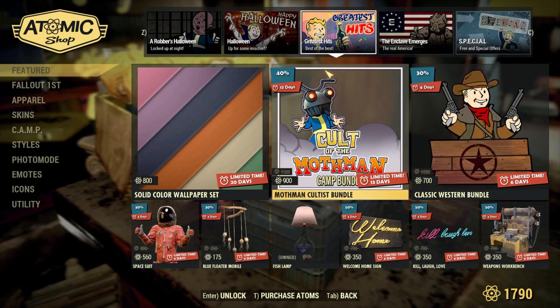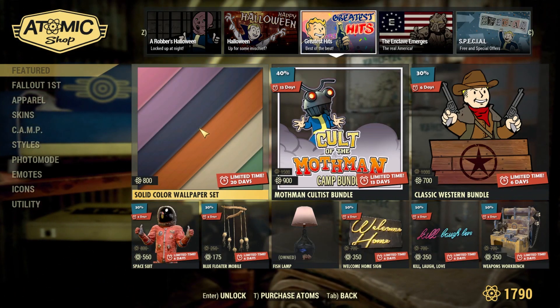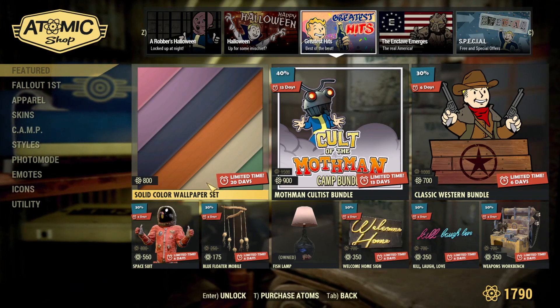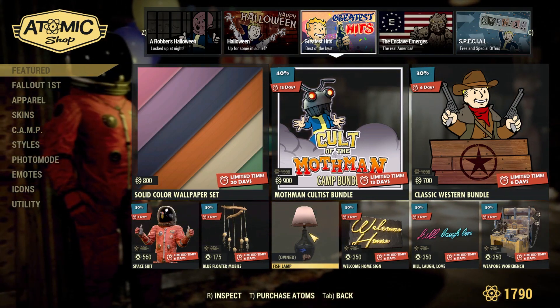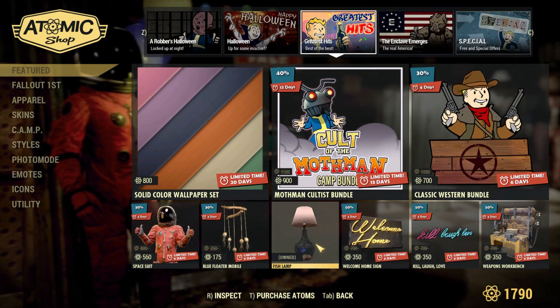We've got some greatest hits — the solid color wallpaper set is returning, which is nice, as well as some interesting items like the fish lamp. I actually have it bought and it's pretty nice. It does light up just like a normal lamp, and the fish does move inside it if it's lit up.